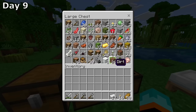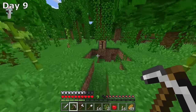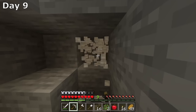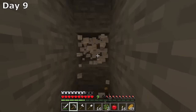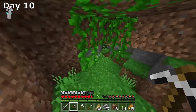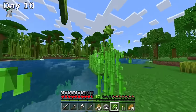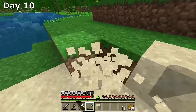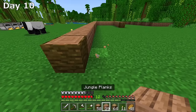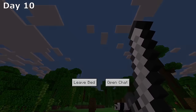I collected the smelted ores and made an iron chestplate and iron pants. I spotted a cow off in the distance, grabbed some wheat, and led him back to start our cow farm. Then I went down into our little mineshaft to mine cobblestone for stone bricks. Day 10 begins with me spotting sheep and deciding to start a sheep farm, then mining coal and iron, collecting sugarcane, digging up sand for windows, and beginning the outline of our house — though I realized I want it elevated, so I took it down and worked on stilts.